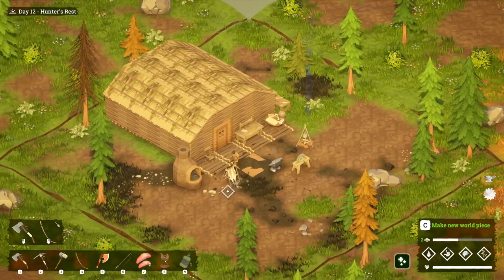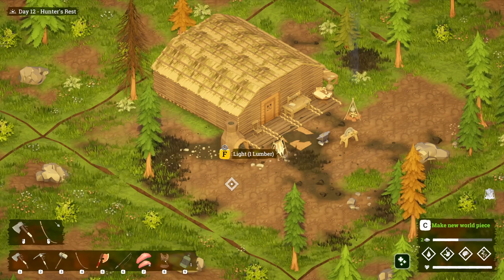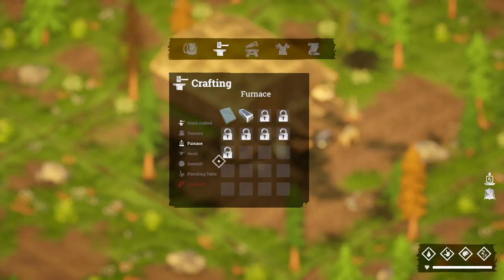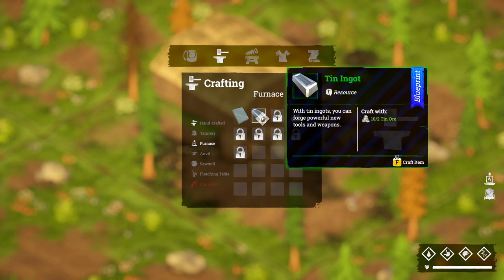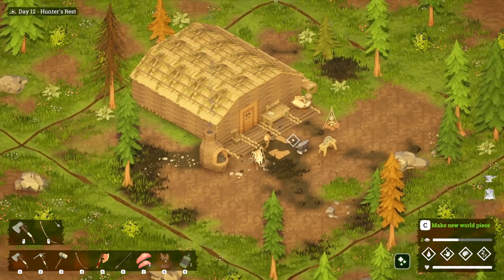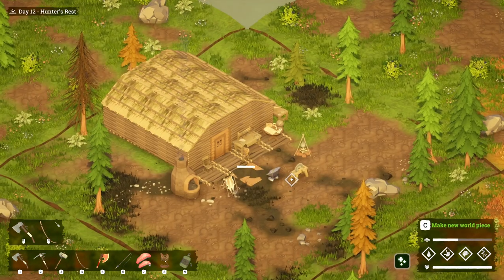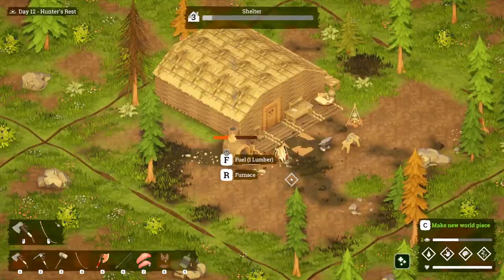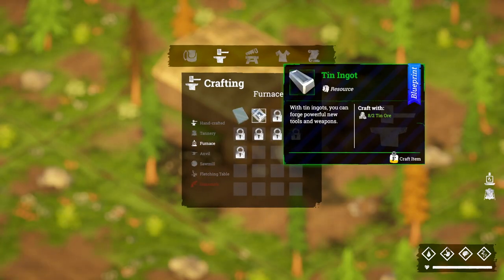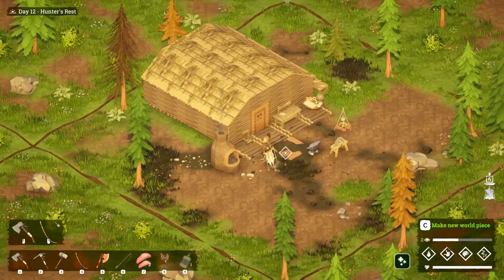Now we can light the furnace and put all our tin ore in. Remember — we chose the tin shelter perk, so we're getting two tin ingots every time now instead of one. That's a great little addition, and now we've got everything we need from the furnace.